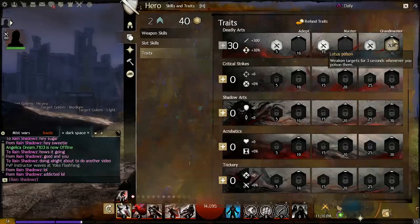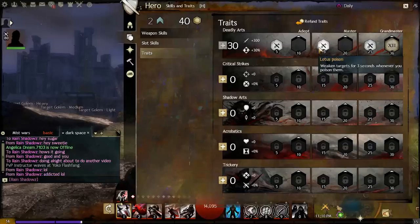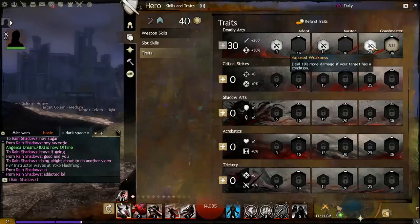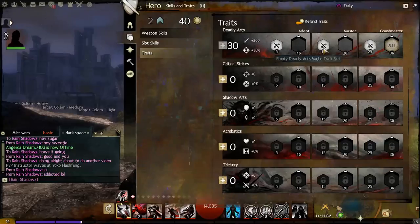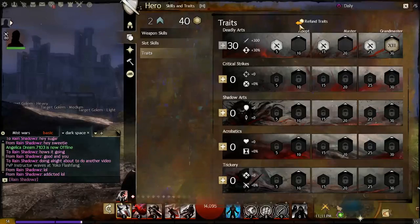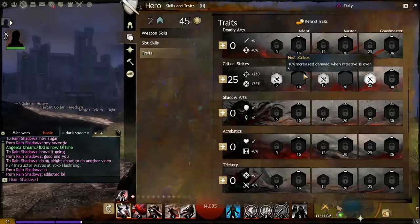In Deadly Arts — the thief's power tree — you have things like Serpent's Touch, where steals apply 10 seconds of poison, and Lotus Poison, which inflicts weakness for 3 seconds whenever you poison a target. These minor traits share a common bond: when you steal, the target gets both poison and weakness, and at the 25-point threshold you deal 10% more damage to targets that have a condition applied.